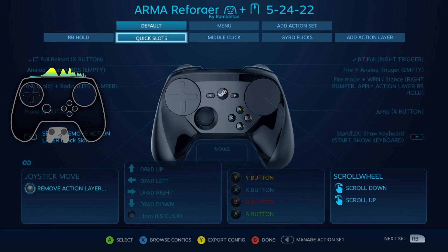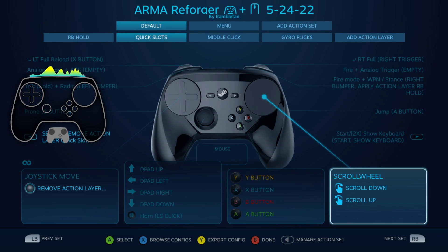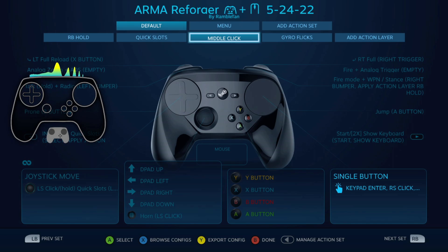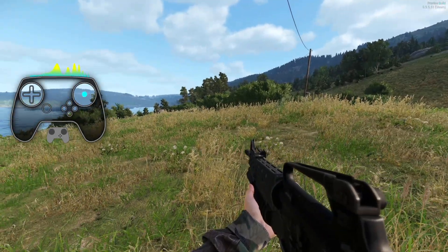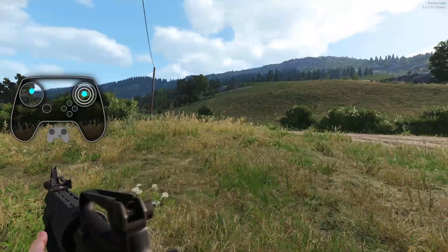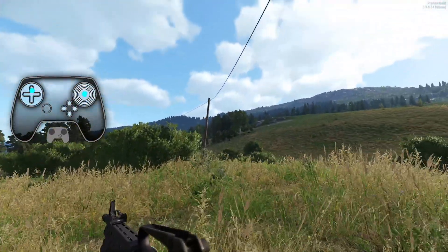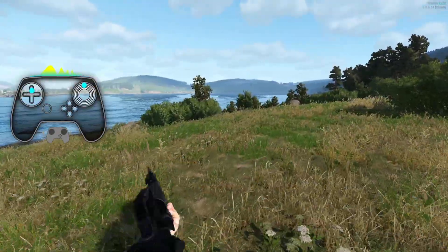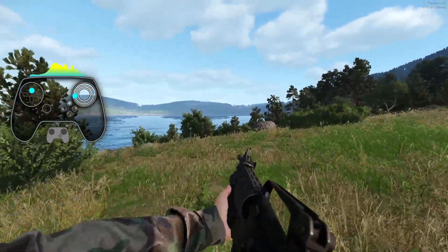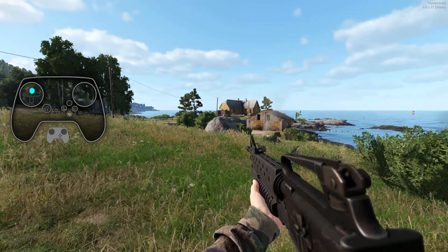RB hold goes over quick slots - left pad hold, which as I said is really just giving you a scroll wheel. In the right pad I changed it because by default it's a double click to change camera and hold is free look, and I didn't like that. So: single click changes camera, hold is your free look. It feels better to me.